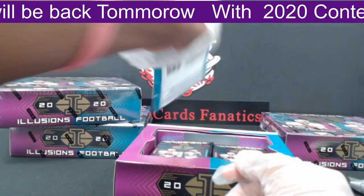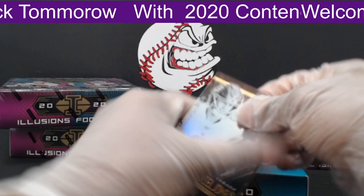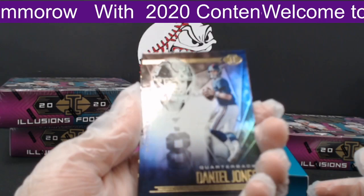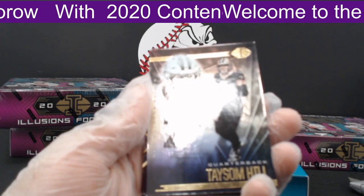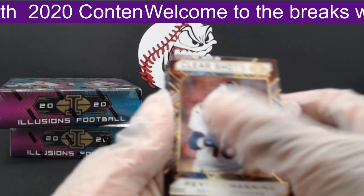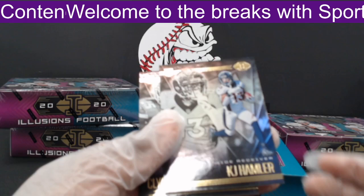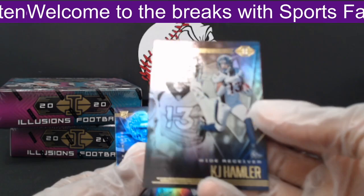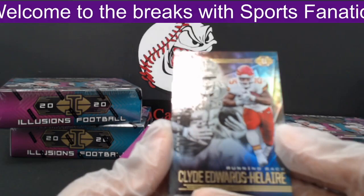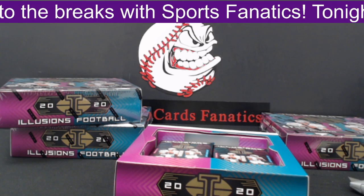Second pack. First, we have a Daniel Jones out to the Giants, not numbered. Next, a Taysom Hill out to the Saints. Then we have a Peyton Manning Clear Shots — not numbered, a smooth sleek card, nice insert, out to the Broncos. Next, a KJ Handler, and lastly, Clyde Edwards-Hilaire out to the Kansas City Chiefs — first hit for Dan B, a nice Clyde Edwards-Hilaire.